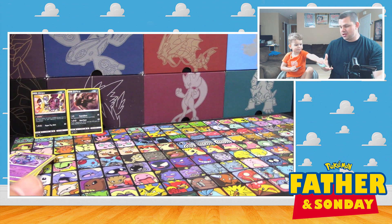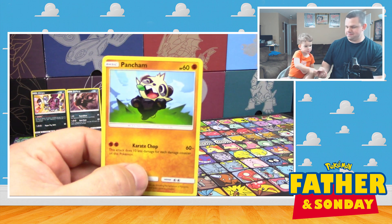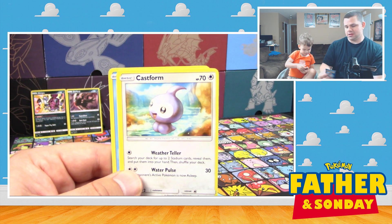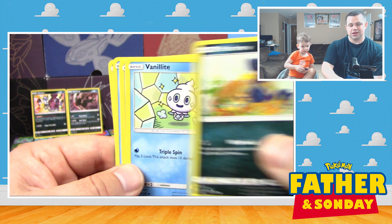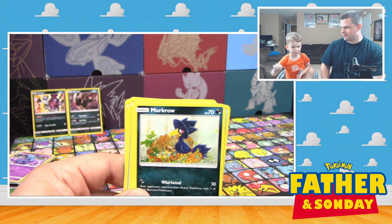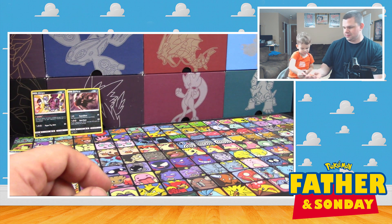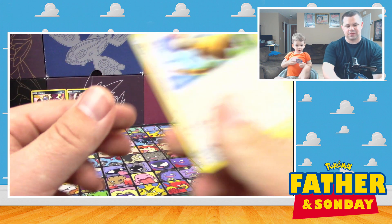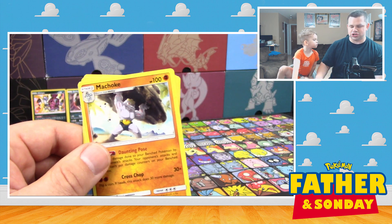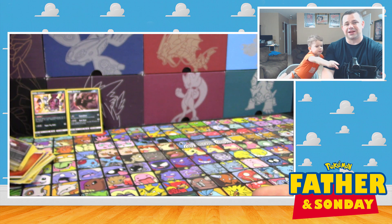All right, guys, we're in our final pack here — it's going to be Guardians Rising. We got a Pancham, a Snorunt, Cassworm, Vanillite, Murkrow — which is now Shiny in Pokemon Go, by the way. That's our Reverse Holo. All right, that's our Rare. We have a Fire Energy, a Watchog, a Glalie, and a Machoke. Our Reverse Holo is a Alolan Graveler and a Honchkrow Regular Rare.